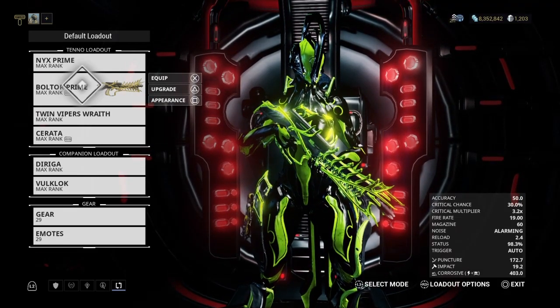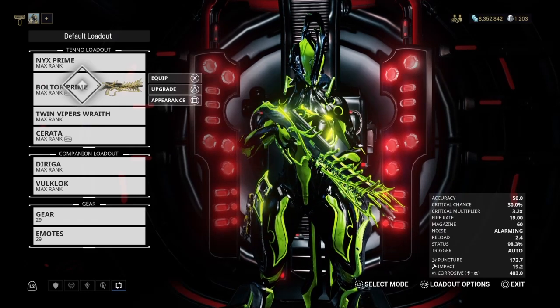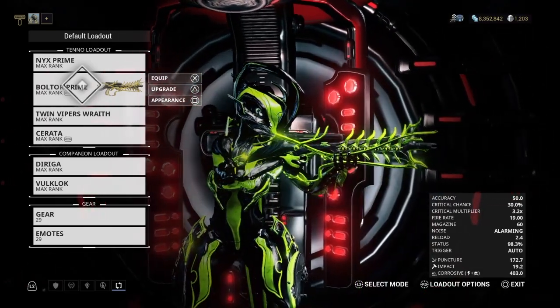In order to get the blueprint you'll need Neo B3, and the drop itself in the relic is a rare drop, so you're probably going to have to go with a four-man stack to get a better chance.